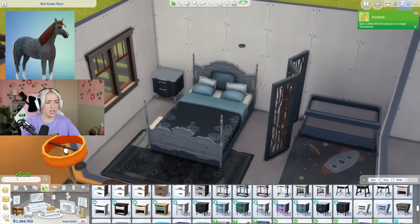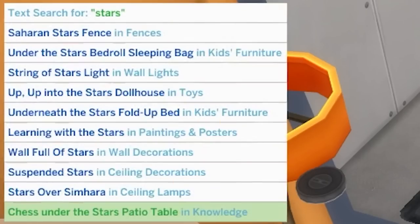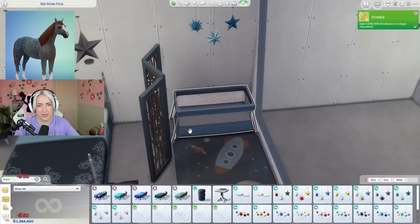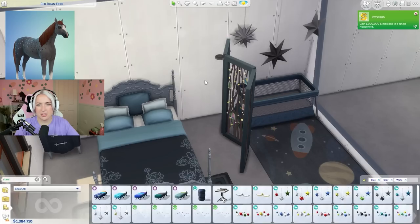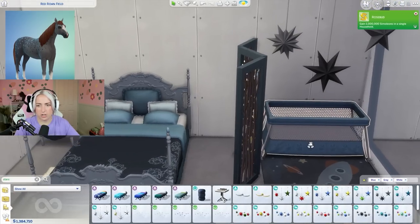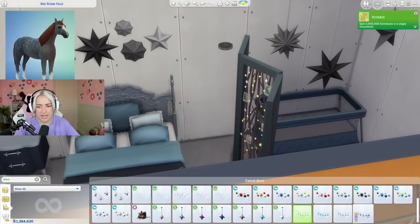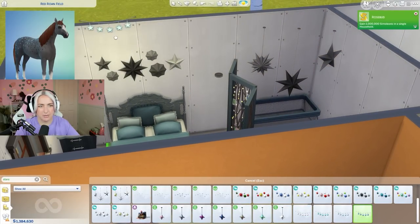This is fucking stressful. I'm just going to caution to the wind and search 'stars.' Oh now we're getting there - this fits the vibe. Maybe not those ones though. Maybe I just put them on top of the crib. They're really busy. Oh and then we've got floor stars as well - we've also got string of stars. Maybe I can have these going around the room.